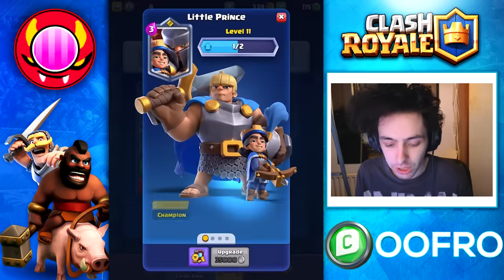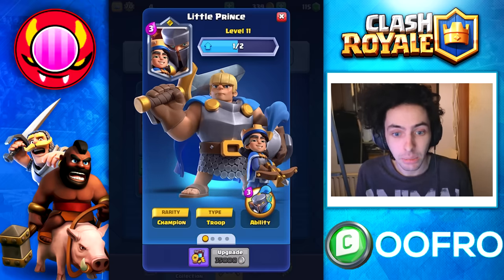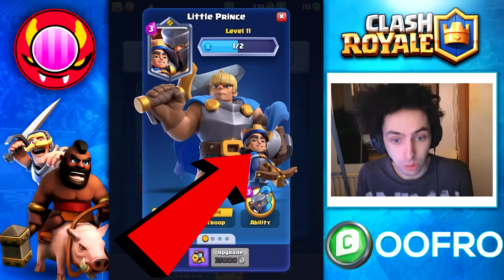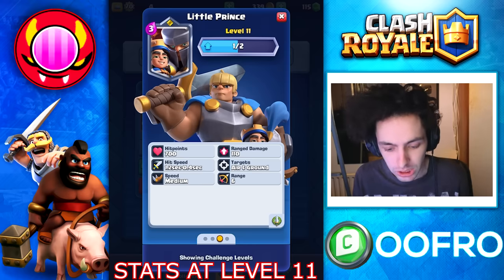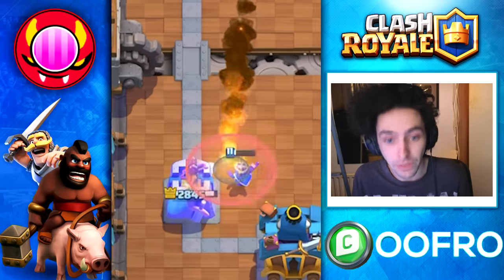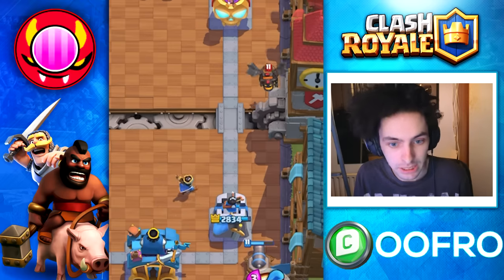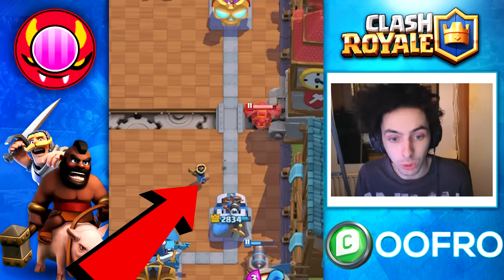This is a 3 elixir champion who has a 3 elixir ability. The best way to think about this card is it's 2 cards in 1. Here are the stats of a level 11 Little Prince — he has 700 hit points, so he can survive a fireball. He is a ranged attacker, very similar to the Musketeer, with the same range and similar hit points, and of course he can hit ground and air.